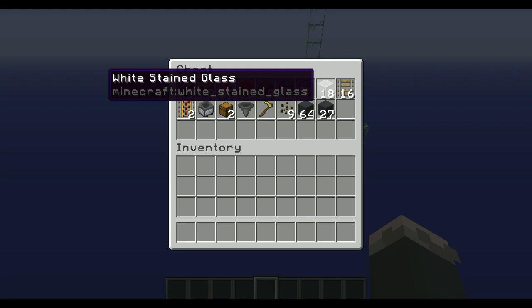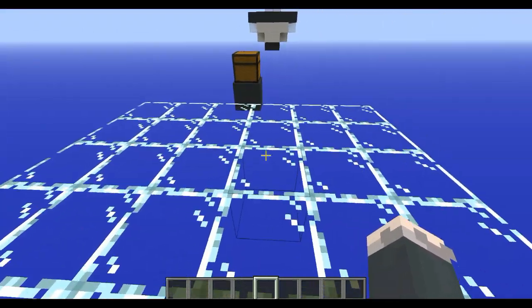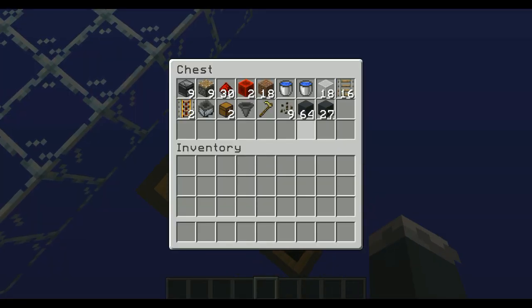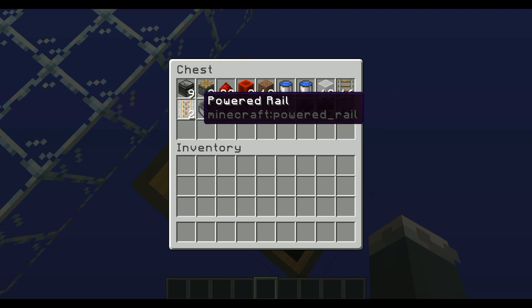You need 18 glass or any other transparent blocks. It doesn't have to be white stained glass; it can be regular glass. By transparent block I mean any block that a beacon can shine through — a leaf block would work perfectly fine. You need 16 regular rails and 2 powered rails, or maybe just 1, but I believe 2 is good to have.